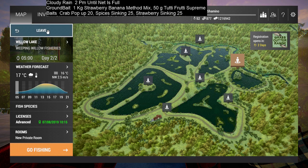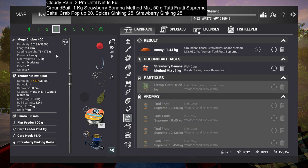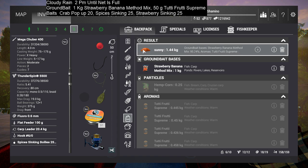You need to switch around when it dries up — most of the time after 45 minutes to one hour in game it's best to switch, but of course you need to know two spots. Setup number one: Deep Horizon 420, Leviathan 10,000, mono 0.75, flat feeder 100g, carob leader 25.4kg, carob hook 6.0, and crab boilie. Setup two: Mega Tuber 400, Thunder Spin 5500, fluoro 0.6, flat feeder 100g, carob leader 20.4, size 60 hook, carob hook, and strawberry sinking boilies. The other two rods are copies — two low setups and two high setups.